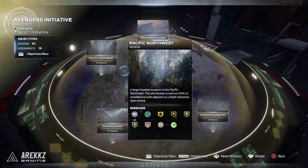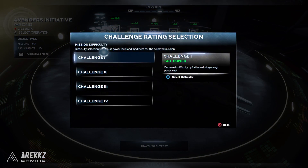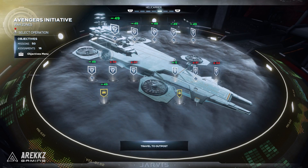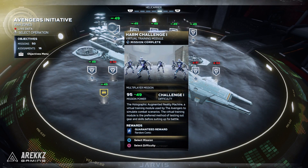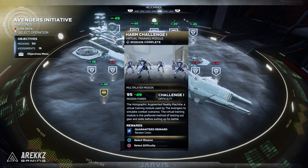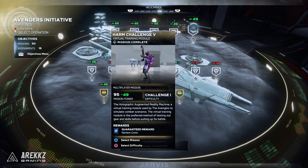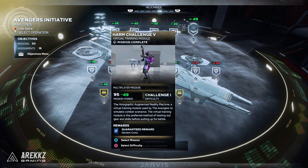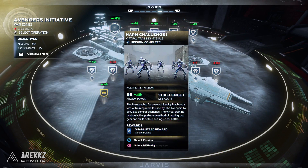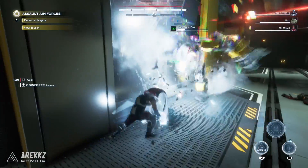That said, if you're trying to level a new character, go over to the helicarrier and jump into Harm Room Challenge 1. You can change the difficulty down to Challenge 1 — it won't impact your XP — and run that back to back. Harm Challenge 1 will typically give you one to two levels per run. As you get better geared, you can jump up to Harm Room Challenge 5 and run the first couple of rooms, which have tougher enemies and give you a big chunk of XP. But if you're starting fresh, just run Harm Challenge 1 on repeat — that's a pretty fast way to level.